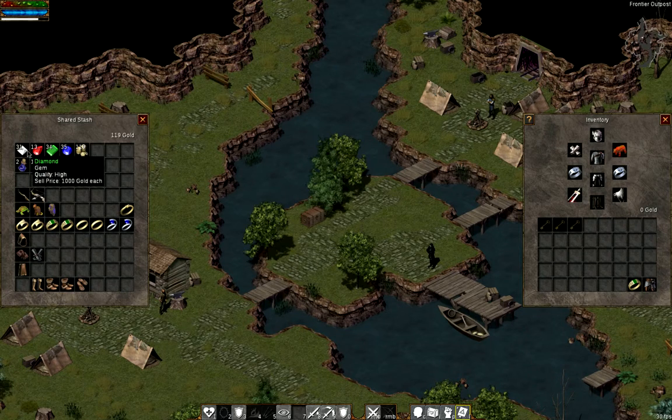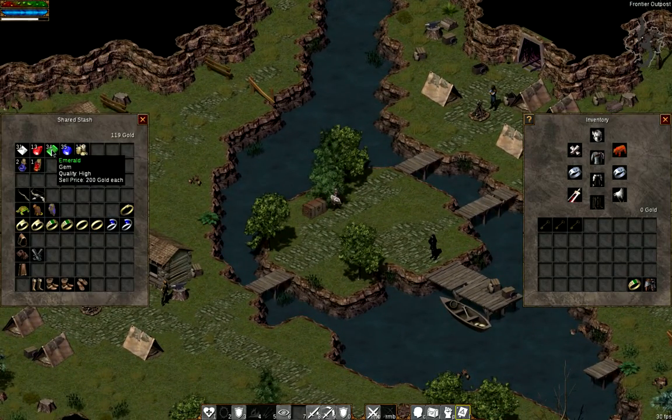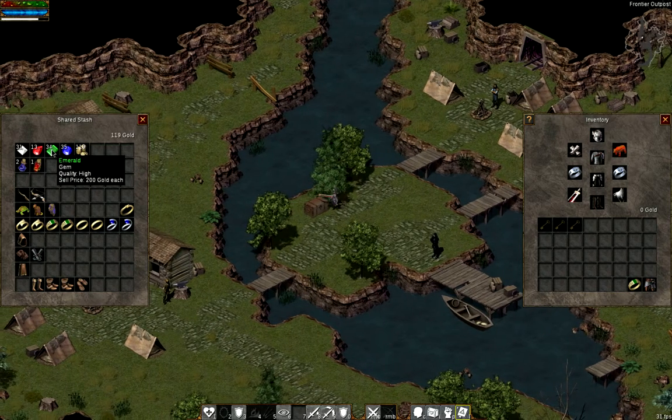I have about $31,000 worth of diamonds, $7,500 worth of rubies, $3,500 worth of sapphires, and around $7,000 worth of emeralds. My math for that's probably a little wrong.